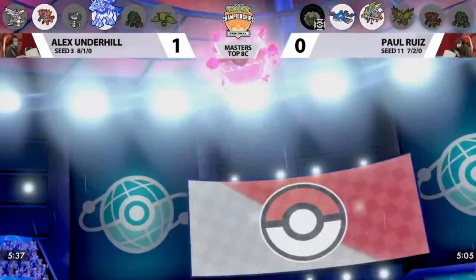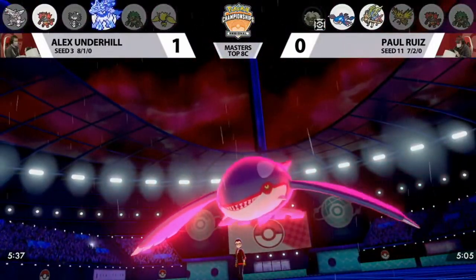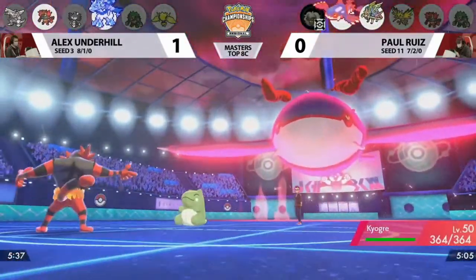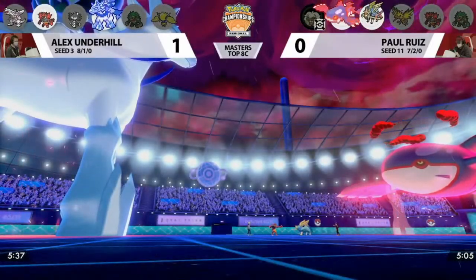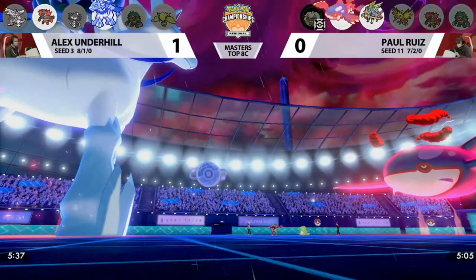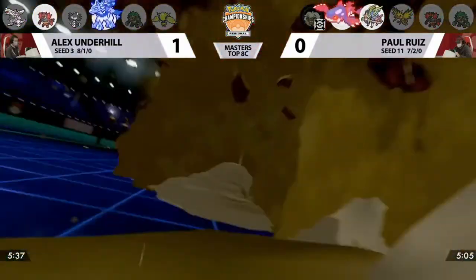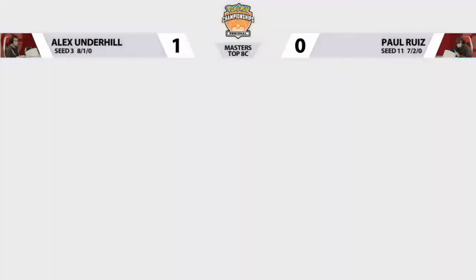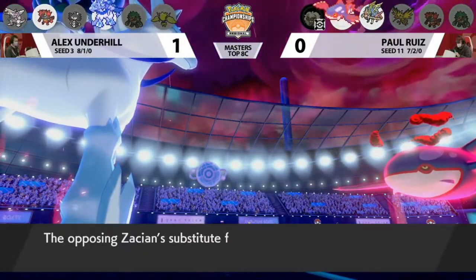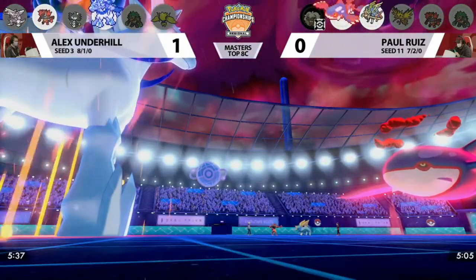Paul responds with his Dynamax on Kyogre this time. With rain up, Paul can try to take advantage with rain-boosted Max Geysers against Pokemon that don't resist Water attacks. Zacian will be able to Protect to keep its Substitute intact. Max Quake goes into the Protected Zacian — only doing a quarter of the intended damage. And it does break the Substitute, which is really tough because keeping the sub for one more turn would have been crucial.